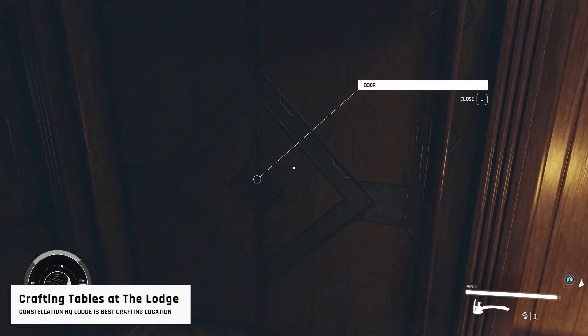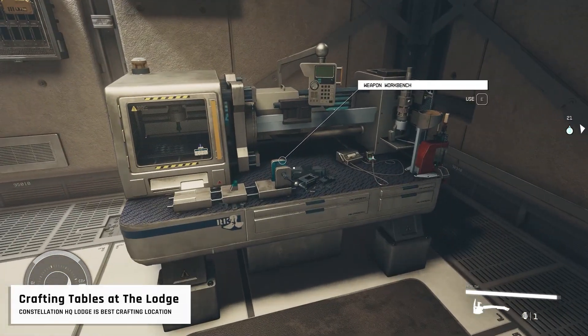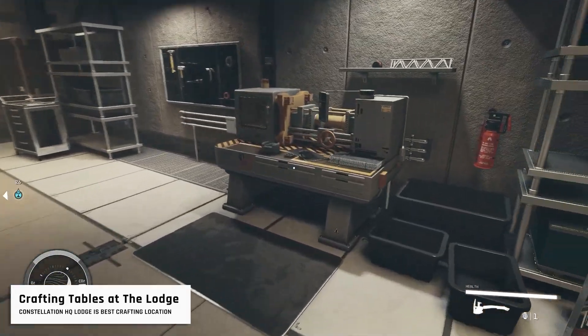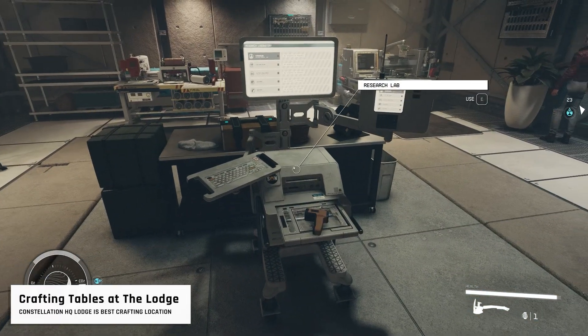The Lodge, your main base in the Constellation, houses every crafting table in the game in its basement. This fast-travel location provides quick access to crafting, saving you a lot of time and load screens. This is the very best location in the entire game for all of your crafting needs.